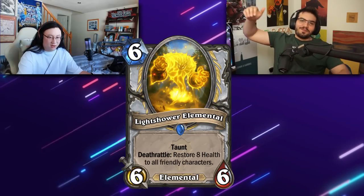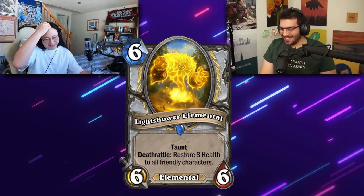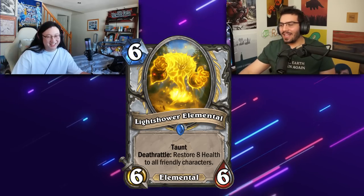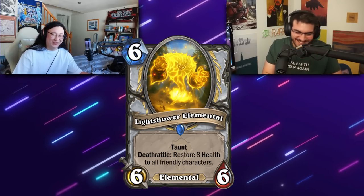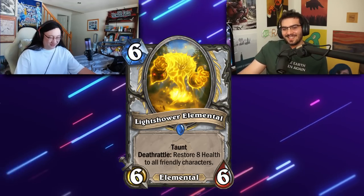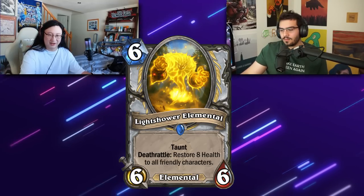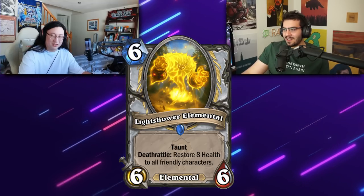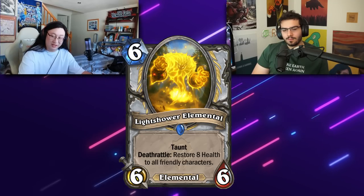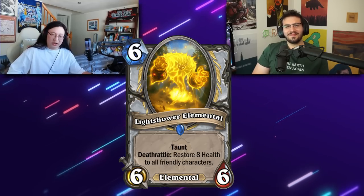Light Shower Elemental — taunt, deathrattle: restore eight health to all friendly characters. Hearthstone really giving priest whatever it needs, huh? Every day I wake up and look at a priest card and think it's probably going to be the most boring card on planet earth. Six mana 6/6 — good enough stats. It's got taunt, so anti-aggro. Deathrattle, anti-aggro. Yeah, this card's probably a really, really good priest card. Is priest good? Probably not. But this card is really good in priest because priests have the most generic, boring cards of all time. So yeah, this card is probably played.